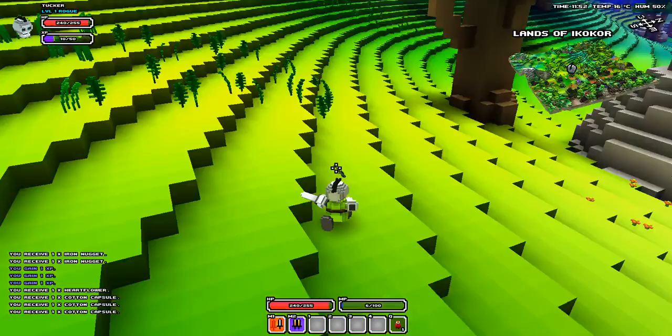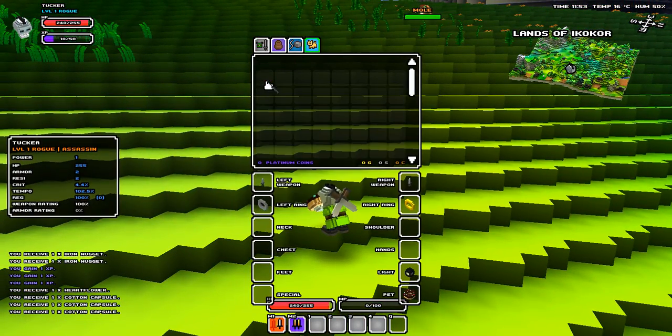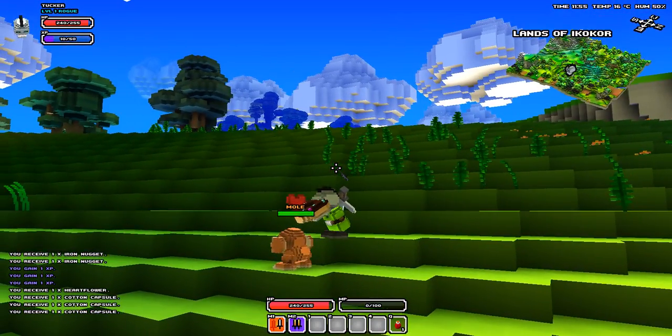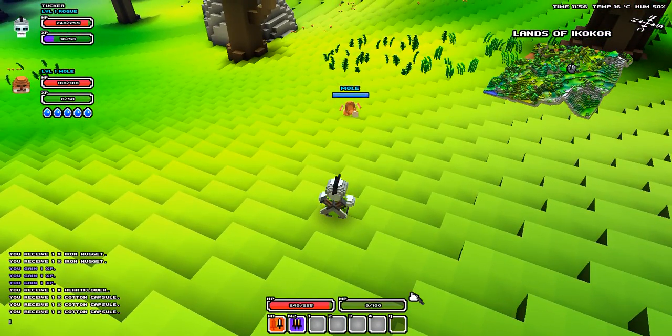See that little guy up there? He's a mole! So what we're gonna do is right-click on the donut and it'll put it down into our pet spot. We'll hold it out and he's going to eat it — he'll have a heart and it'll grow bigger. Now we have a pet mole! Press Enter and go slash name pet and give him a name. By the way, you can always change the pet's name — just take them out and you can change it.